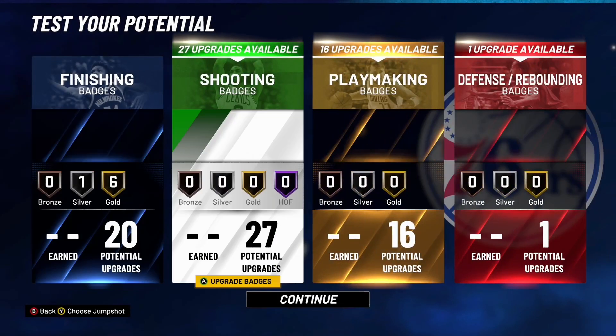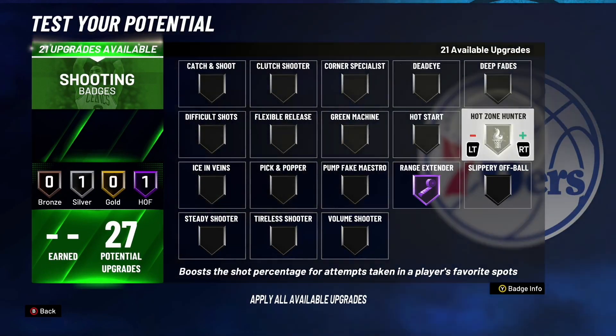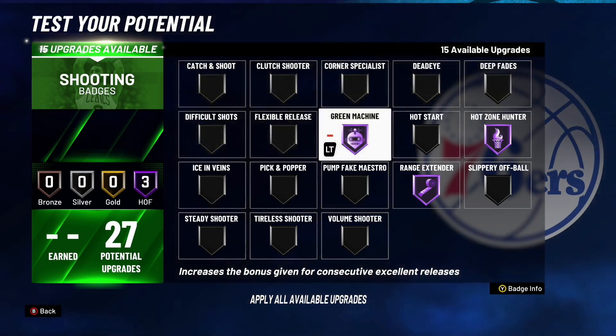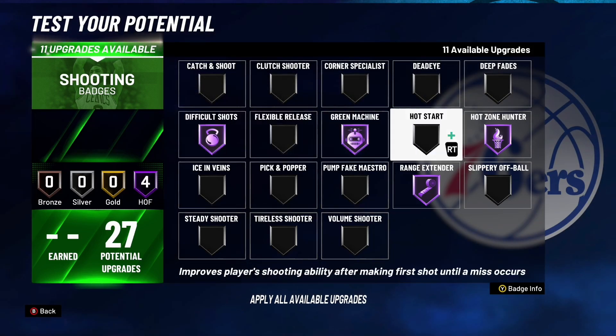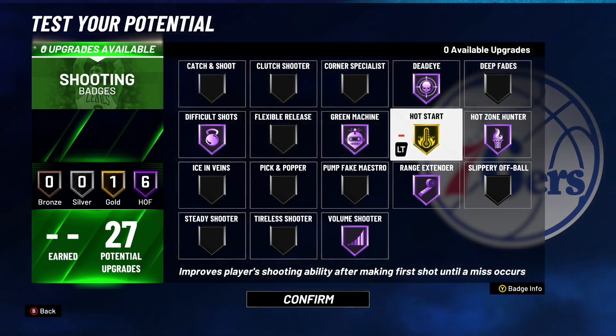Moving on to shooting badges — we have 27 shooting badges. You definitely want Catch and Shoot on Hall of Fame, Hot Shot Hunter, Green Machine, Difficult Shots, and Deadeye. I'm going to throw on Volume Shooter at Hall of Fame and Gold Hot Start as well. This is my personal recommendation — if you feel you can come up with a better badge combination, go ahead and do it.